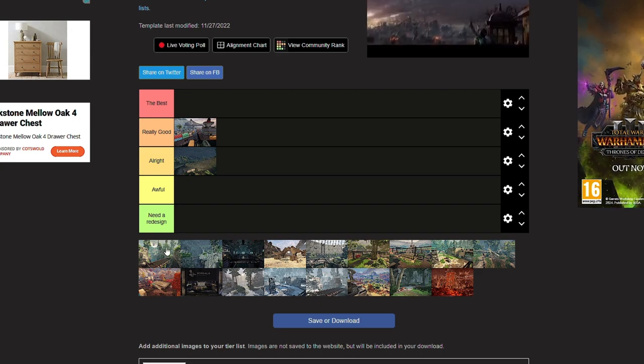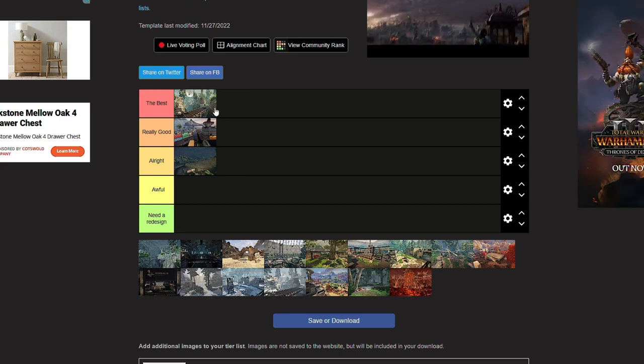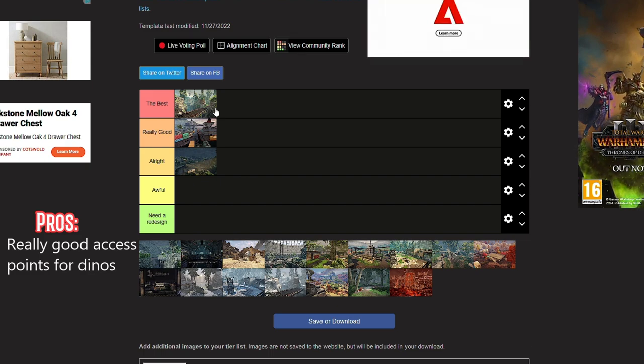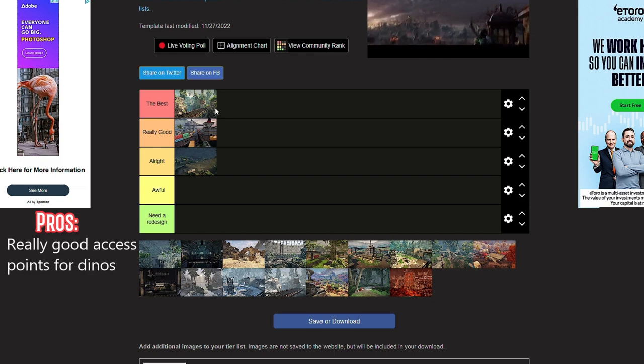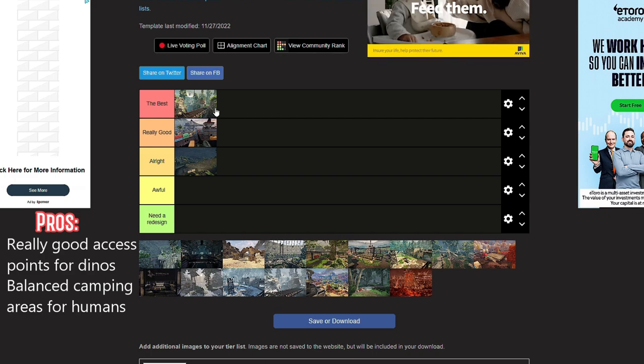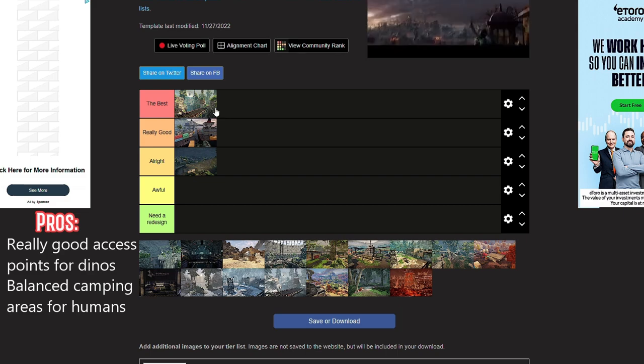Okay, Forest Chasm — this is definitely one of my favorites and I'm going to put it up here. I love the redesign; there was an area where tyrants couldn't access but they can now, which was a really good change. There are areas that humans like to camp — the ledge bit and right in front of the bridge — but you get decent cover as a tyrant and can do well with practically any class on this map.